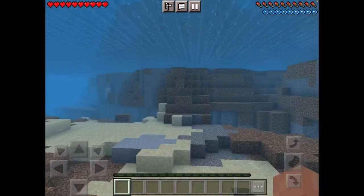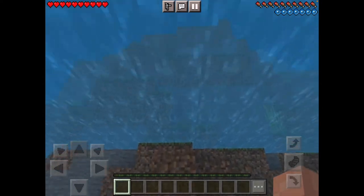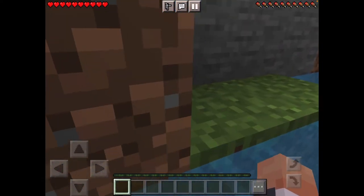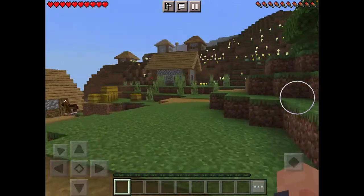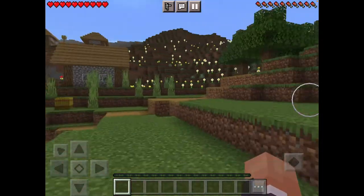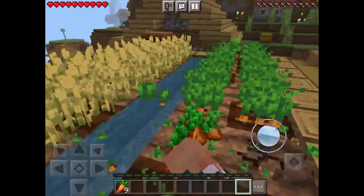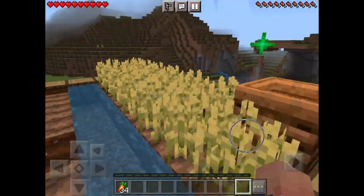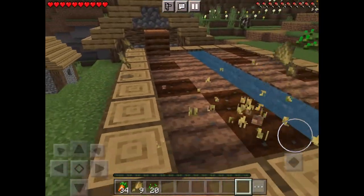Spruce is, like, my second favorite type of wood, to be honest. Let's just get up there now. So we're at the village — I don't see a blacksmith yet, but let's get some of these carrots and wheat. We'll leave a composter, we don't really need those.